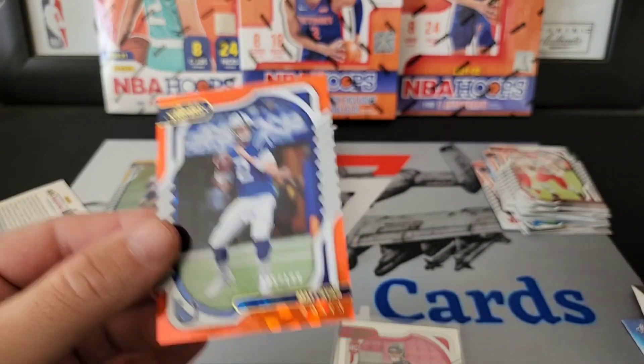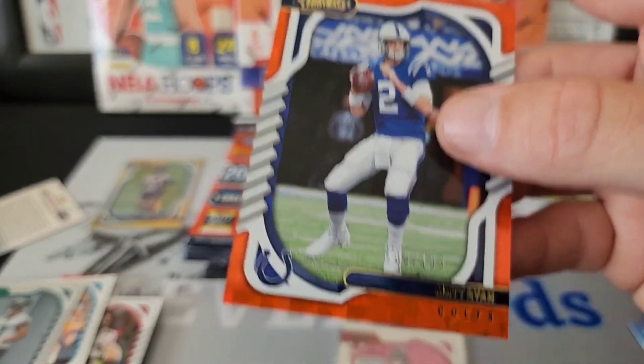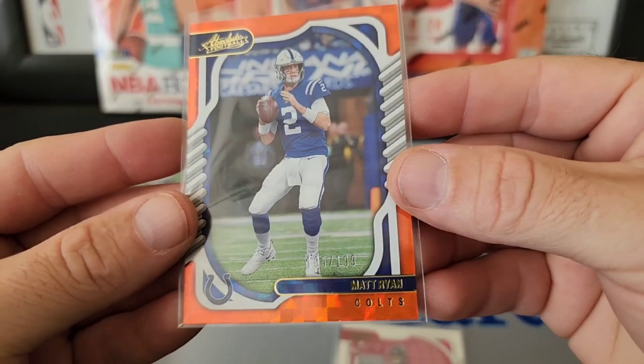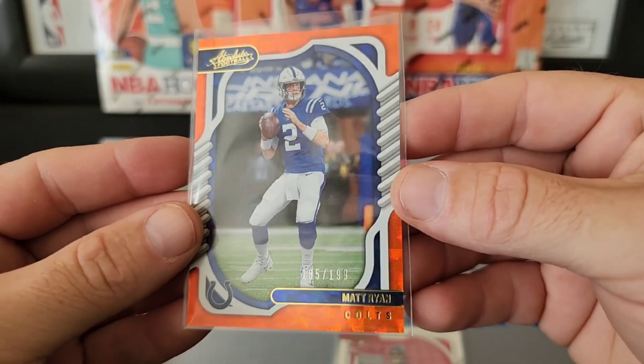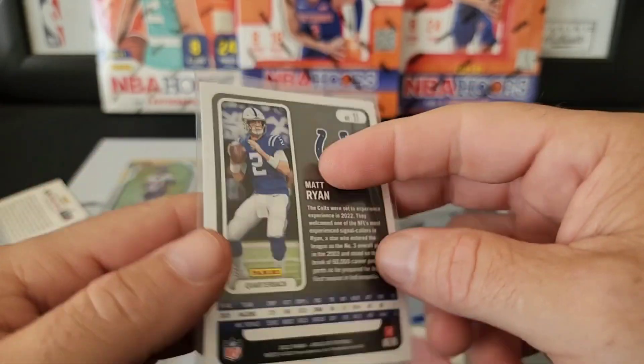What is that — like an orange or something? Matt Ryan — numbered! I'm surprised. Wow, we got two numbered cards out of the first two packs, excuse me. That's pretty sweet — 185 out of 199, very nice.